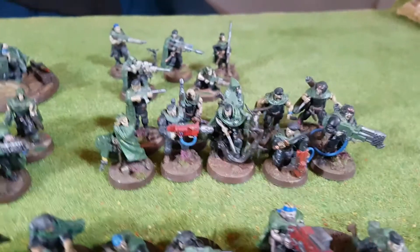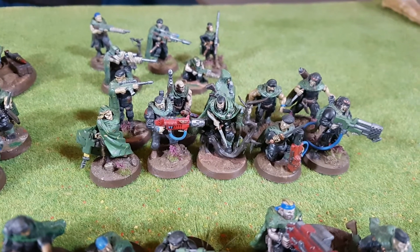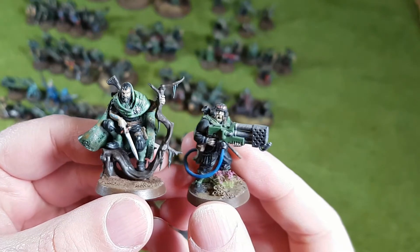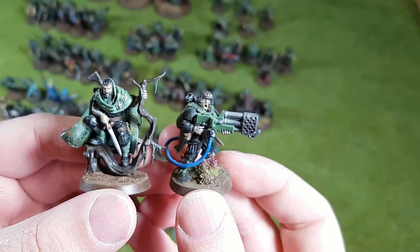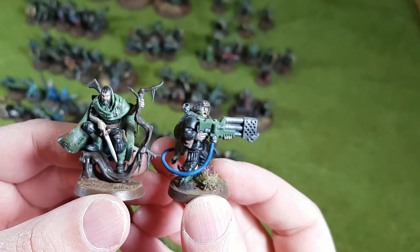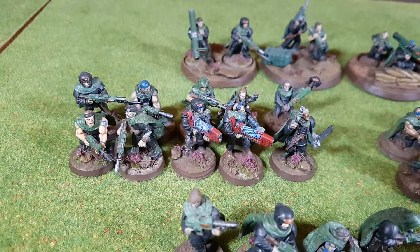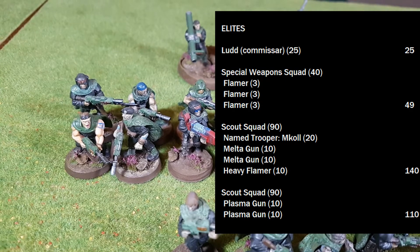Now for the true speciality of the Tanith: the Scout Squad. You will need to find our datasheet for this. The base cost is 90 points because of all the cool rules we dropped in, plus 20 points for McColl coming in as a Named Trooper. This squad also has 2 Meltas and a Heavy Flamer for 10 points each, coming to 140 points — which is a lot for infantry, but hopefully they pull that weight. I actually have a second Scout Squad here, just my leftover models filling in — somewhat embarrassing for Val the Sergeant — but with 2 Plasma Guns at 10 points each, this one is 110 points.